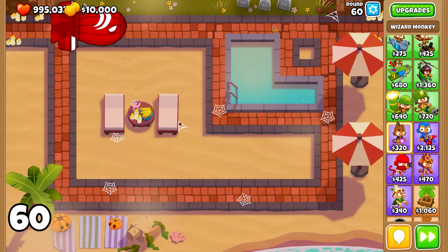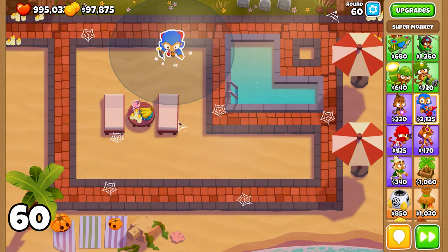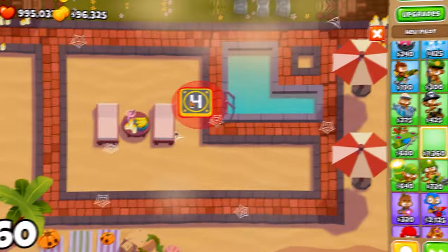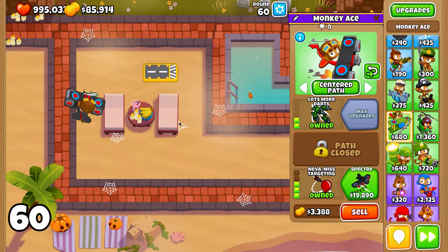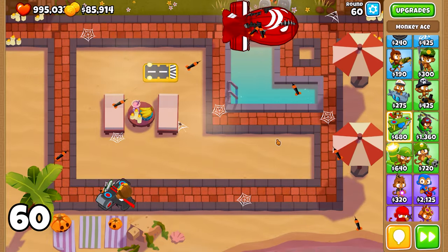Round 60 introduces the BFB, or Brutal Floating Behemoth. For this round, a great option is to use a Super Monkey upgraded to 2-3-0, as its high single-target damage will help you take down the BFB efficiently. Other excellent choices include a 4-0-2 Heli Pilot or a 2-0-3 Monkey Ace, both of which are fantastic at dealing with MOAB-class Bloons and will be valuable assets in securing your victory.